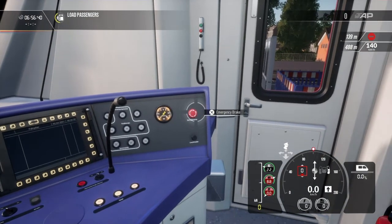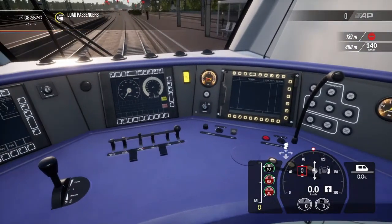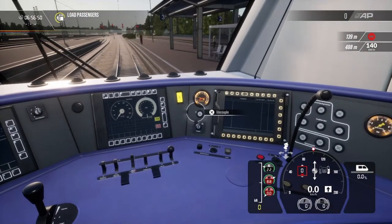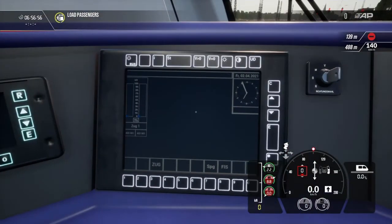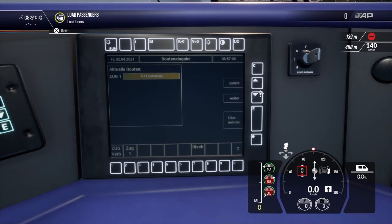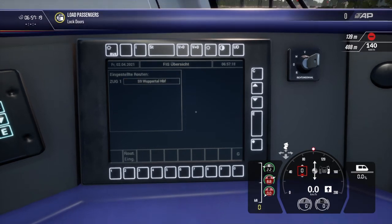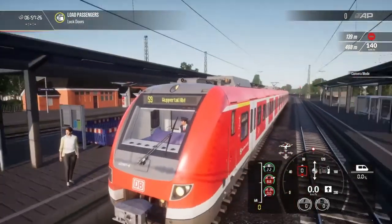Gauge lights. Emergency brake. Nothing really over here to mess with. Uncouple. Over here you got your main screen — ZUG does nothing, and neither does SPG. FIS — destination screen. You can select suburb or HBF. You can clear that out and hit C again. Now you got Wuppertal HBF.